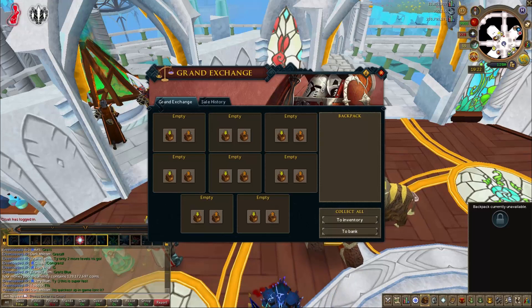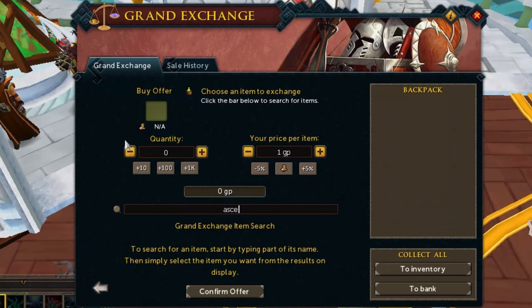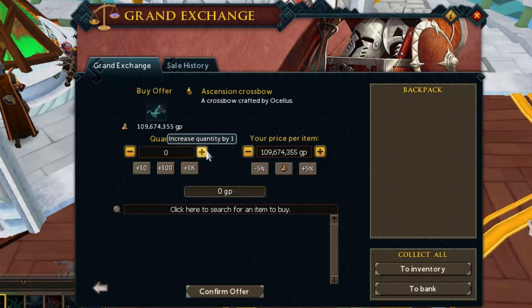Probably the biggest change since my last episode is that we now have eight Grand Exchange slots — before we only had six — so hopefully our profits are going to be a lot wider. We can flip so many more things now, so let's get started.